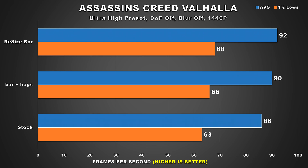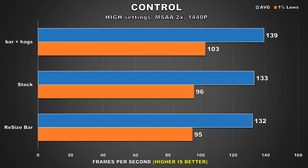In Assassin's Creed Valhalla, our best results come from having Resizable BAR enabled, which provided a 7% increase over stock for the average FPS. Having both HAGS and Resizable BAR enabled together provided only a 5% increase. In Control, this title is among those which shows a larger benefit with HAGS enabled — we're looking at a 5% increase with both Resizable BAR and HAGS enabled.